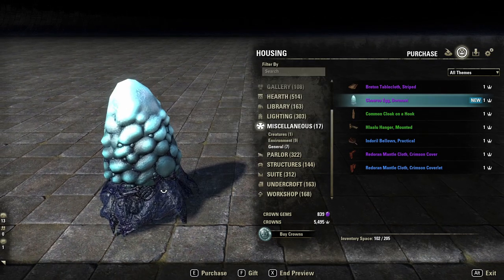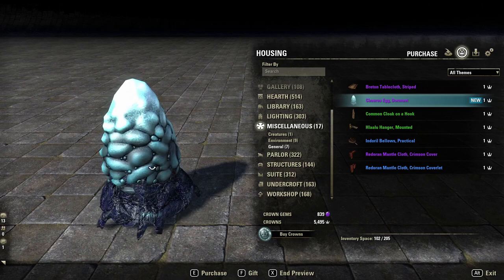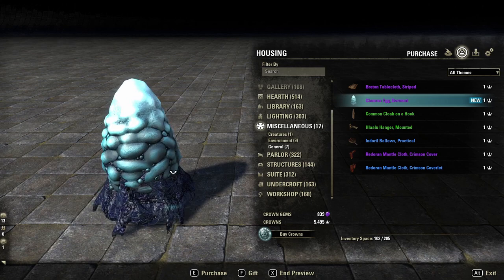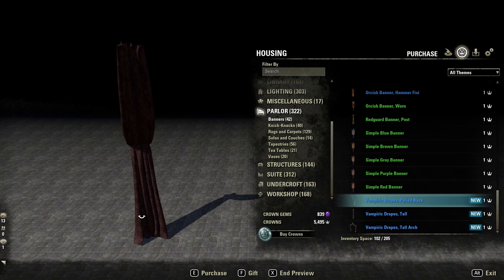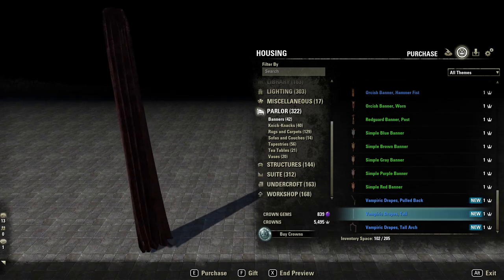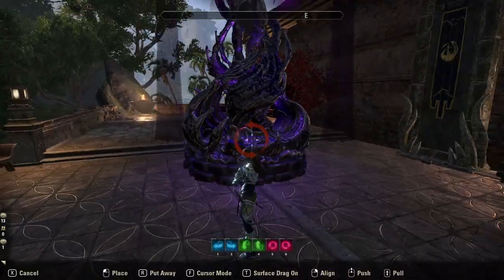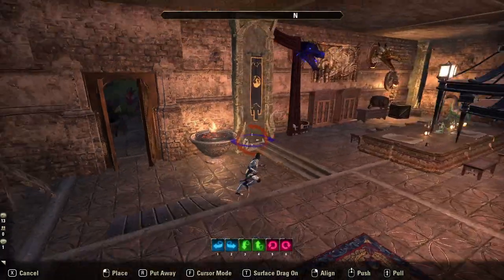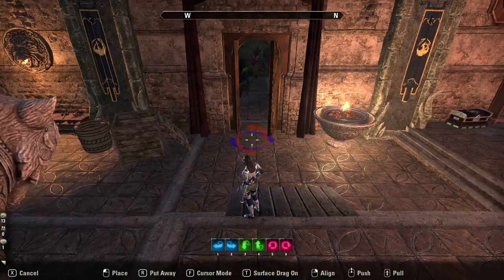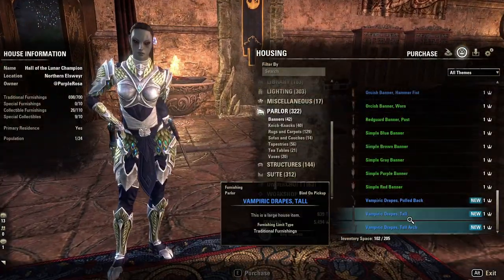We have a Charis egg — dormant. I know these don't look like the eggs from the Alien movies but you could pretend that they are and make your own alien cave. We've got the vampire drapes — oh yes. The tall, tall arch — oh I like that, look how big it is! I'll do it in here — oh yeah, that looks awesome. That's cool — vampire drapes.